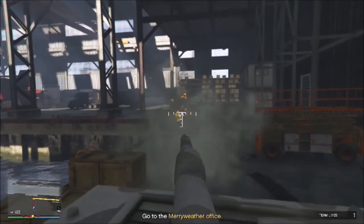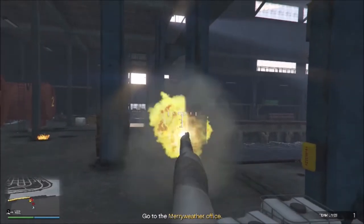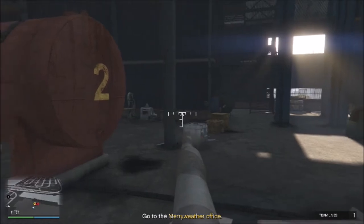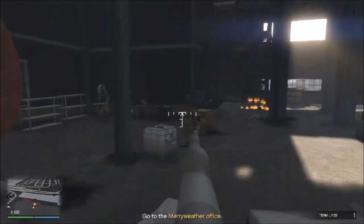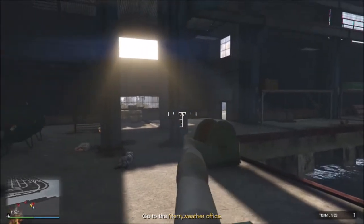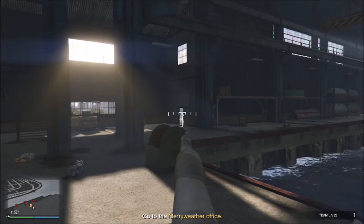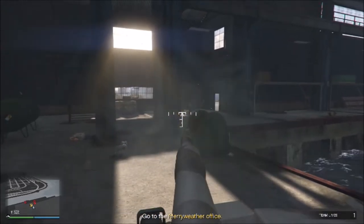They're just going to continuously keep pouring in. So you just work your way up here - it's a little bit tight but you can get up here and just pick these guys off. You can just sit here and keep doing this and make more and more RP. When you get a good clear spot, when there's nobody outside the door right there that I'm aiming at, then you want to run upstairs and start the next part of the mission.